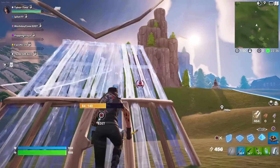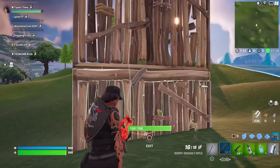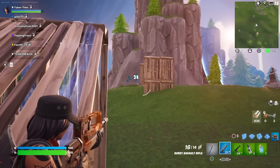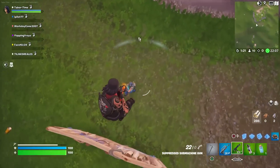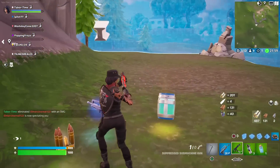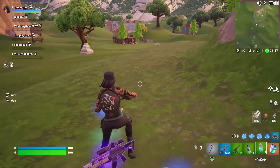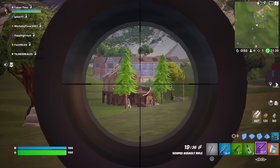There's a guy right there. I don't have a shotgun so I can't really push this guy. I guess we don't need a shotgun. Hope I can hit my shot. Yeah! What the heck did he have - a chug jug! I've got like no ammo. Let's see if his is reloaded - nope. I had one more bullet. What is that - the scoped AR? Scoped AR is pretty bad if I remember correctly.